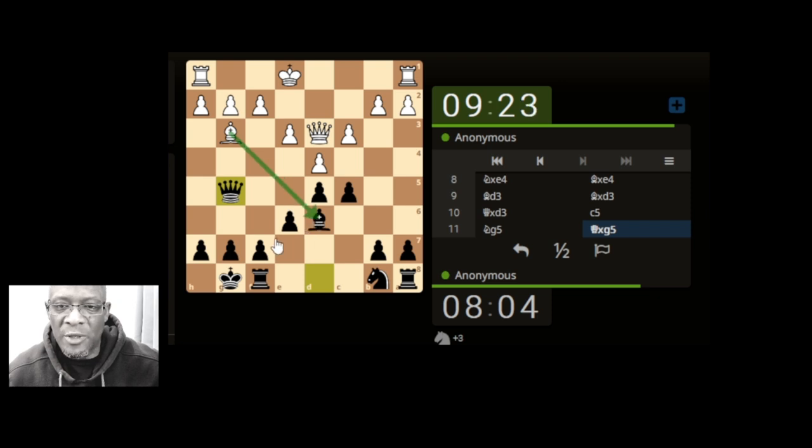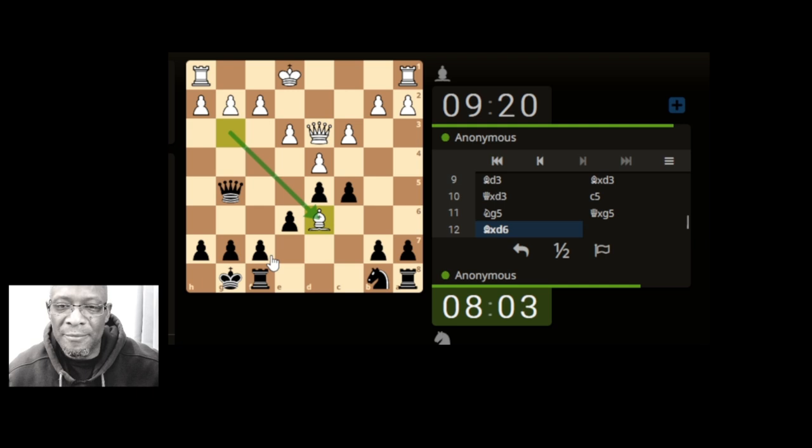They can take our bishop obviously because that bishop doesn't have any protection. That's a smooth move, but we can take this pawn and be attacking their rook. One of the problems — not a problem per se — is that we take and then they castle on the queenside and the rook is defending. We take this pawn and then they have this open file.